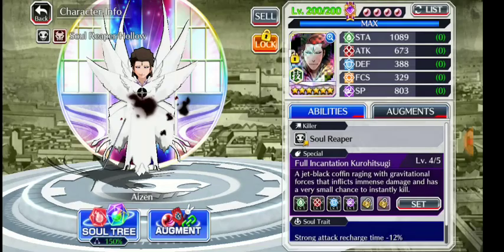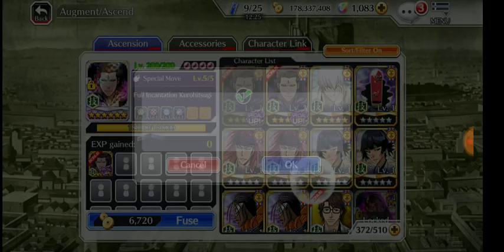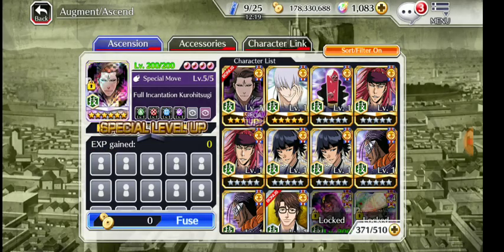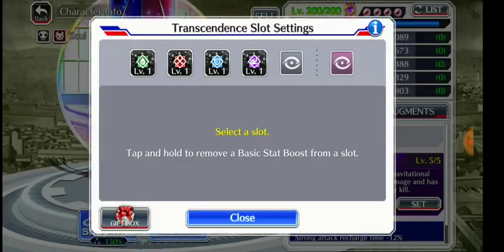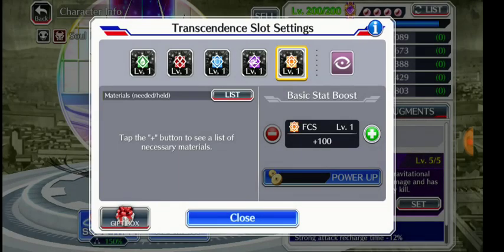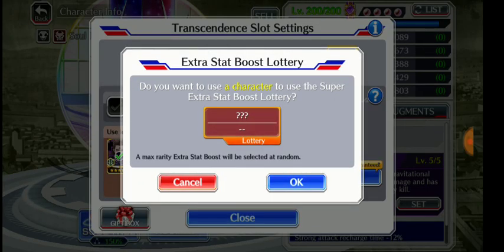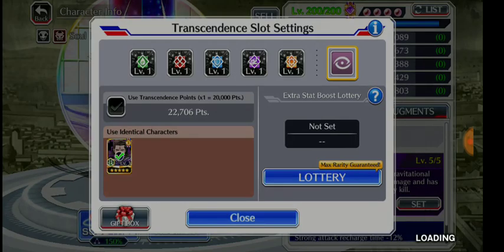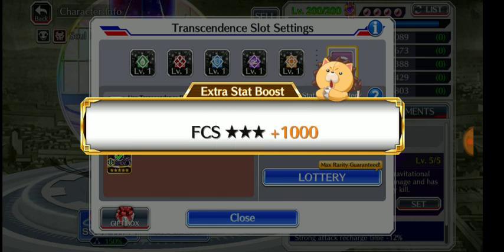Now I can get the extra links. I'll try it. So this is my fourth max character — let me put this in focus and the bonus. Come on, give me 500 SP. It's the first time I've done this. It's going to be a good link for my Soi Fon.